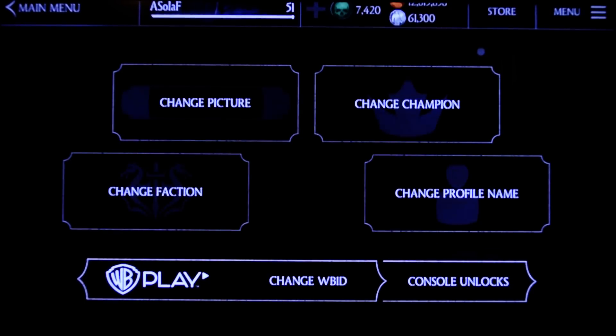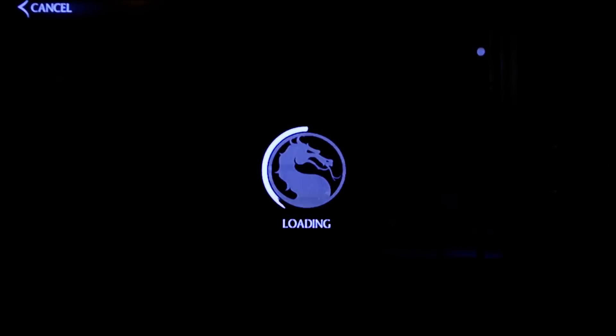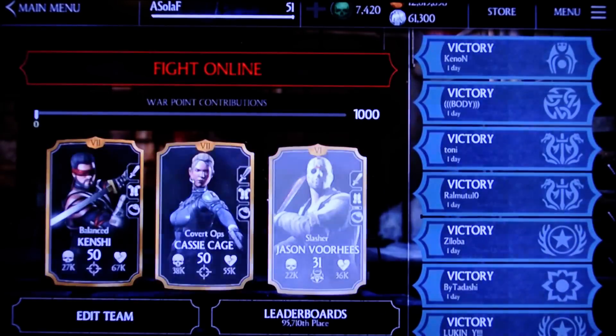There you go. You'll notice now we have the option to change our WBID. But it also means that we now have access to Faction Wars. So instead of loading interminably, we will see our team pop out. There we go. And that's it.